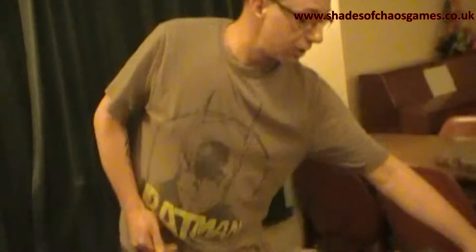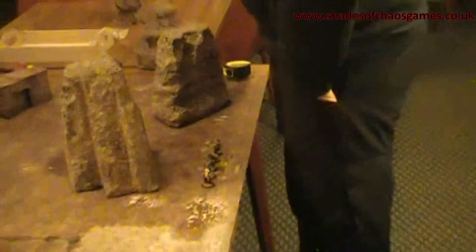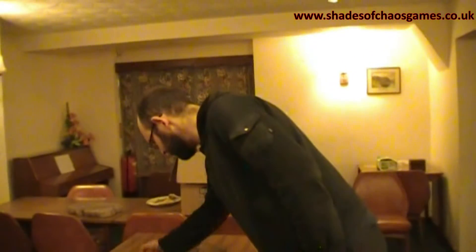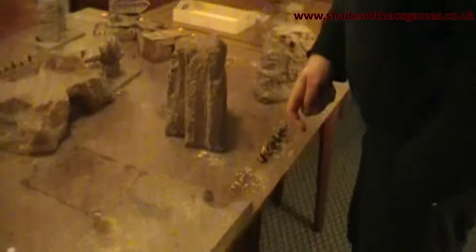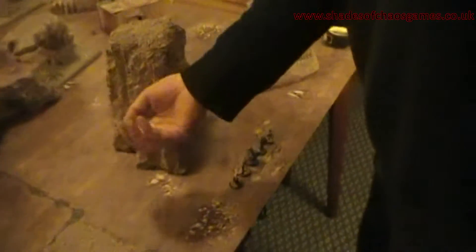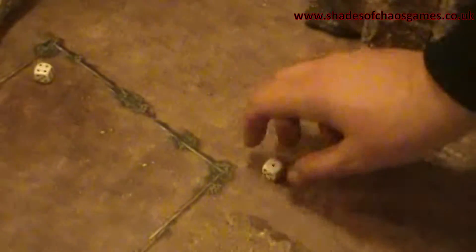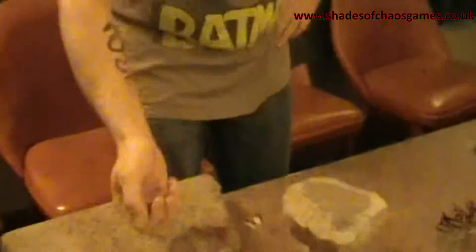So shall we go on to round 2? Why not. For this, you can take the initiative. So I've got my 5 tokens and I declare which model I'm going to activate first, or attempt to activate. I'm going to go for the green model. And because I've rolled a 1, and she's within 6 inches of my leader, I get to re-roll - and fail again. So that gives me a potential reaction dice, which is a 5. So I've got a reaction dice.